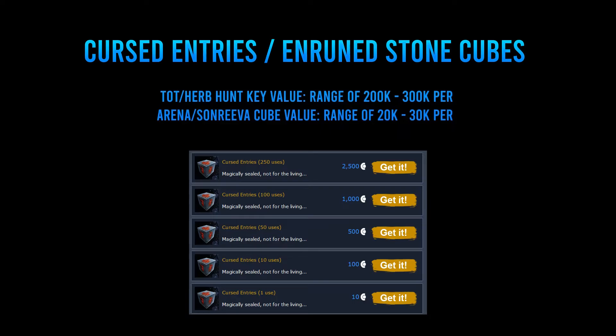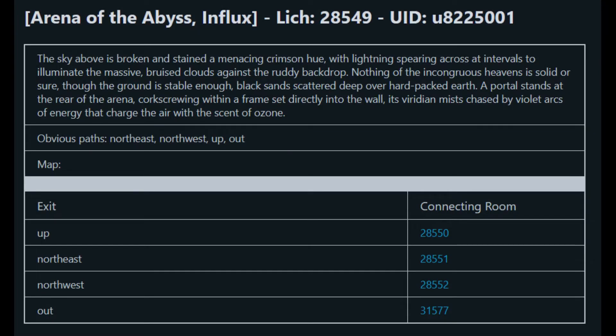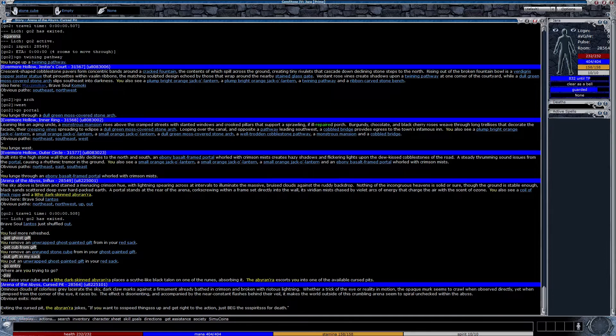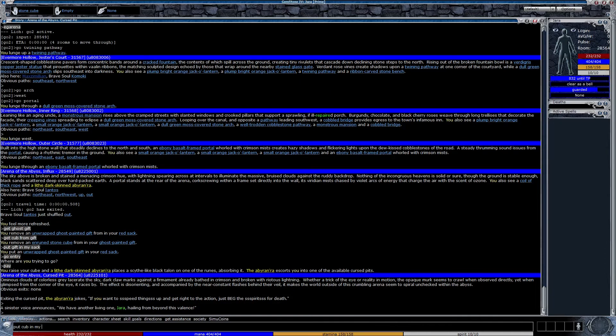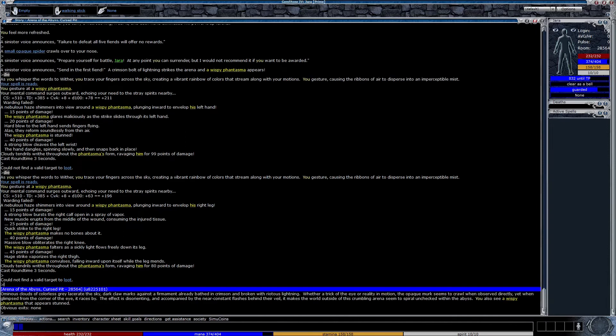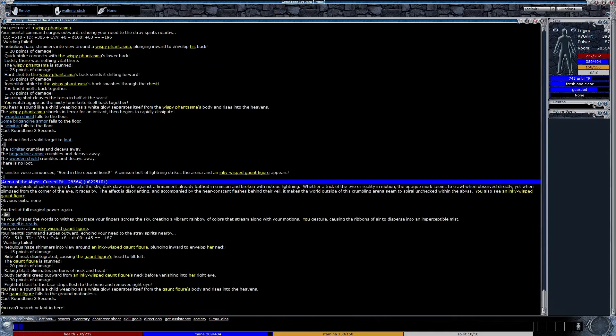Now let's look at the Cursed Entries, or the Enruined Stone Cubes. These are one-tenth of the price of a key, and the Arena will yield one-tenth of the average shard reward compared to one entry of a key game. The Arena of the Abyss is a more tame version of the Duskroon Arena. The entrance is located in the Arena of the Abyss Influx. You can use the pay verb with your cube in hand to begin a map. Begged Spirits will speed up the starting announcements. You have five undead opponents you must vanquish. There is no time limit; however, the longer you stay in the area, the more likely a random lightning bolt will hit you.